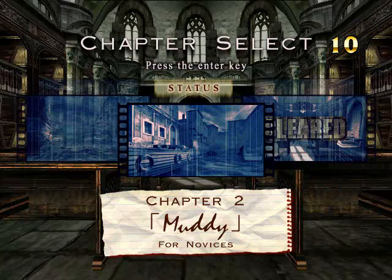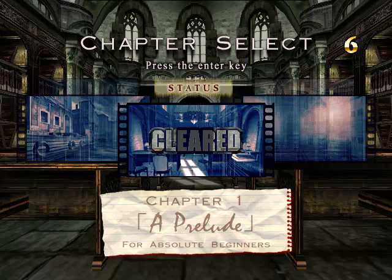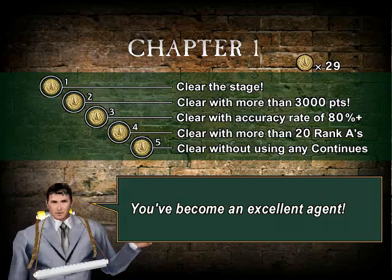Alright, and for some dumb reason they put a timer on the chapter select — I don't know why. The only thing I know how to stop it is to go to the status screen to make it stop. But you can see I already earned the coins for the first chapter. Alright, so that's it for this one. In the next one, we will start chapter two. So I'll see you then.